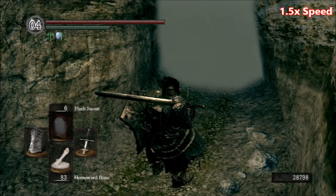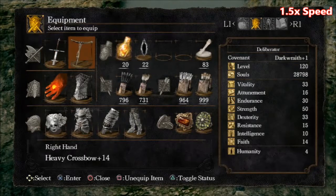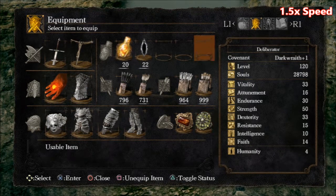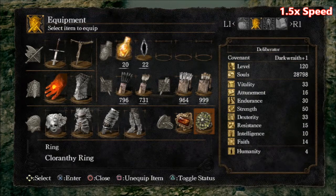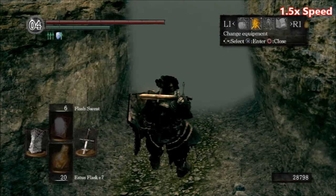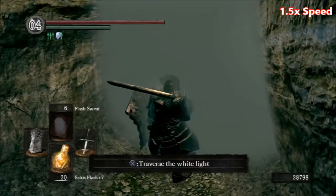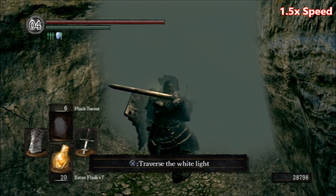Hey guys, it's been about half an hour since my last Invader, so I'm gonna go ahead and go through the fog gate. Standard equipment, what I usually been wearing — going with the flame ring. I'm 84.7 over 70, poise is 103, level 120. I'm gonna try not to use ranged attacks on Pinwheel, but he moves so damn fast I think I'm gonna have to.